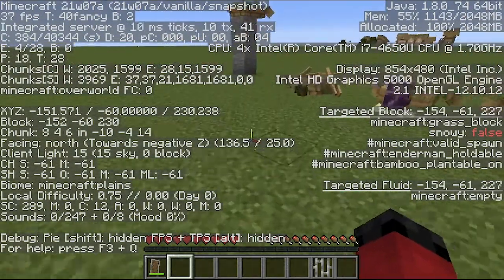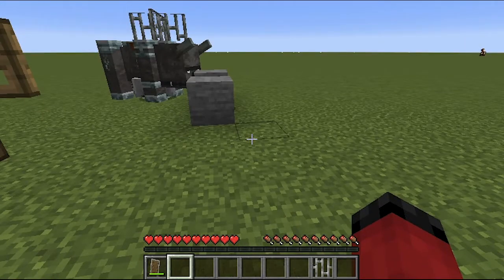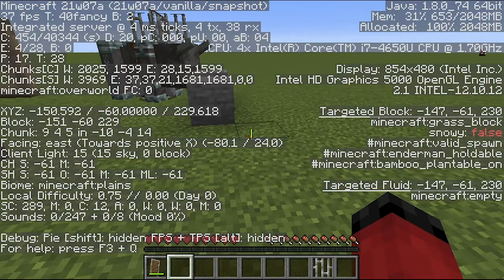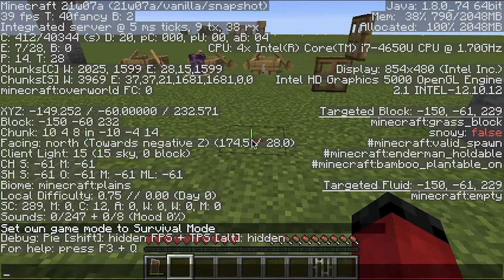So, how can we get this perfect distance from the Ravager? We need to figure out a way to align them perfectly. If you open up F3, you'll see three coordinates: the X, the Y, and the Z. The Y isn't really important for Ravager launchers, so we're just going to focus on the X and the Z. One of these — either the X or the Z — is going to be the shooting coordinate, and the other is going to be the diagonal coordinate.